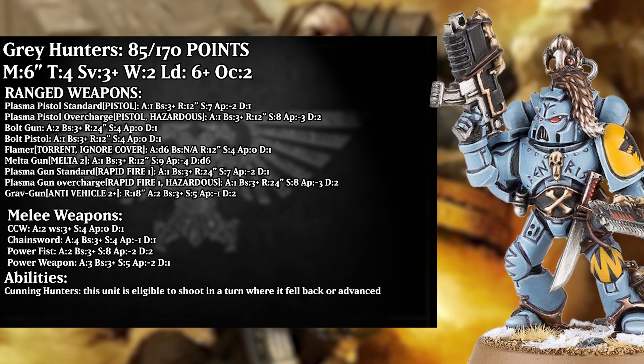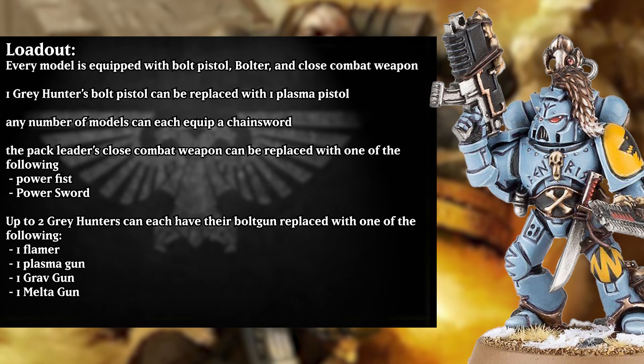Moving on to the loadout for these units: every model comes standard with a bolt pistol, bolter, and close combat weapon. One Grey Hunter may swap out their bolt pistol for a plasma pistol for a little bit of extra anti-infantry firepower, and any number of models can each equip a chainsword, which is very useful to give them decent melee alongside their competent suite of ranged weapons. The pack leader's close combat weapon can be replaced with either a power fist or power sword — I would generally take the power sword as it has a few more attacks, which will be useful for what these guys will generally be fighting. Up to two Grey Hunters can each have their bolt gun replaced with a flamer, plasma gun, grav gun, or melta gun. I think mainly the plasma, grav, and melta gun have their places; since their melee is already quite slanted towards dealing with light infantry, the flamer sort of loses its luster. Also remember you don't get any more special weapons for bringing extra models, so really you should only run five of these guys.